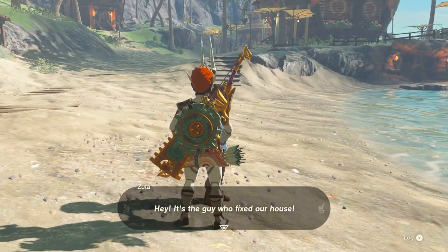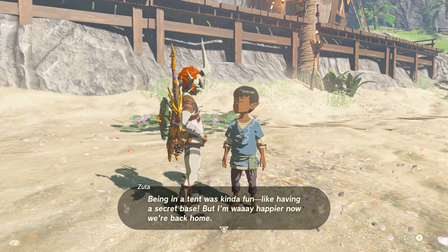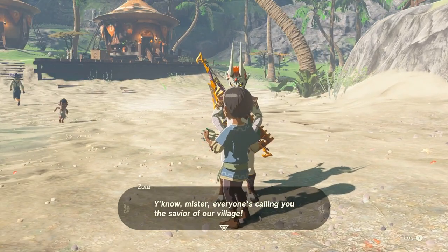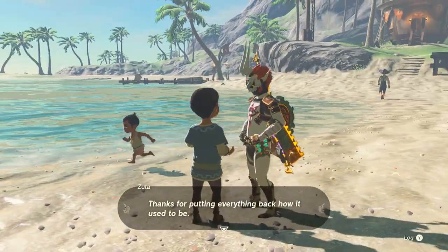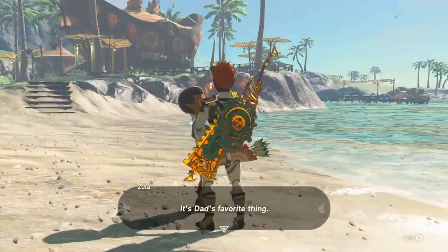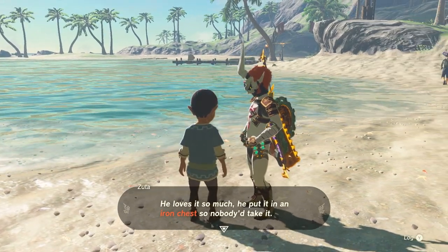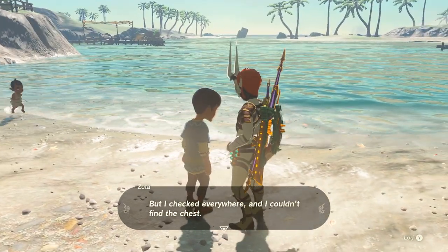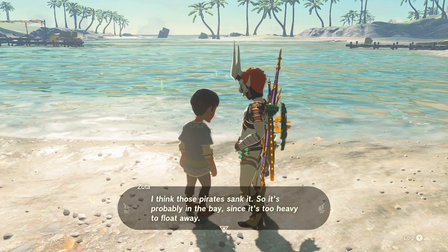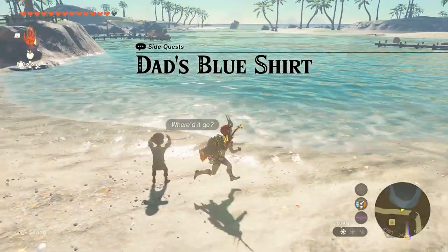You have a quest? Hey, it's the guy who fixed our houses. Being in a tent was kind of fun, like having a secret base. But I'm way happier now we're back home. Everyone is calling you the savior of our village. I gotta find my dad's blue shirt. It's dad's favorite thing. He loves it so much he put it in an iron chest so nobody takes it. But I checked everywhere and I couldn't find the chest. I think those pirates sank it, so it's probably in the bay. Since it's too heavy to float anyway.